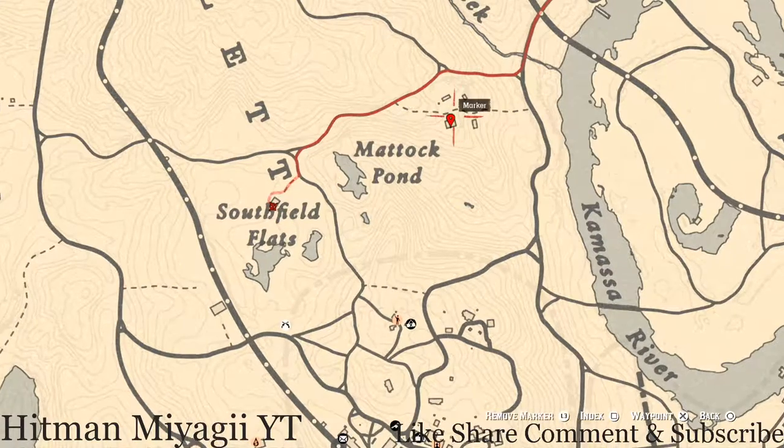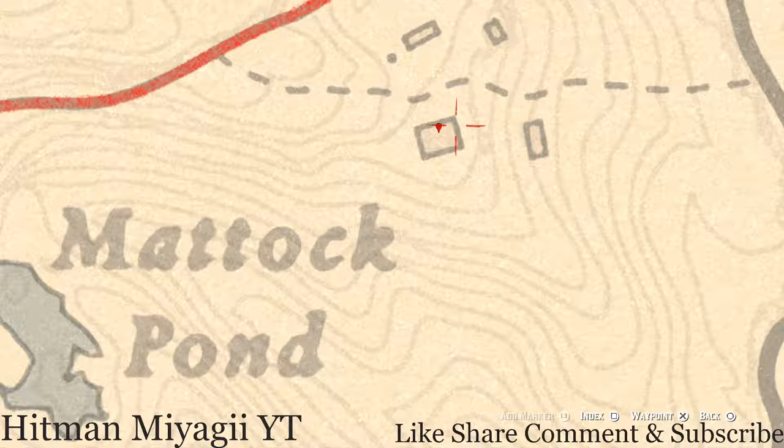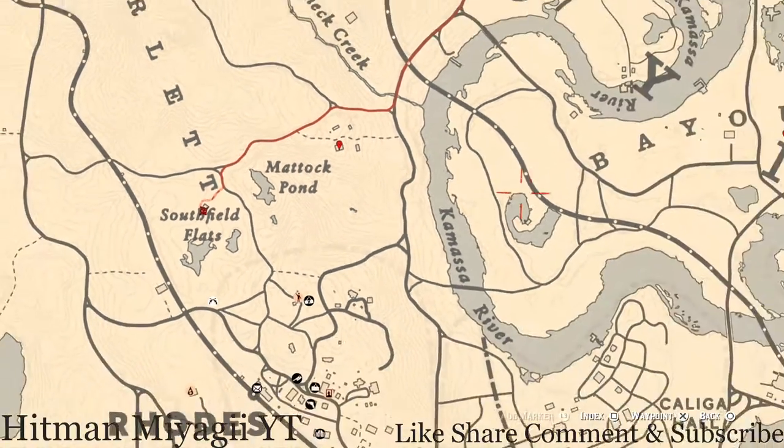Our last marker is a family heirloom inside this house — in a chest inside the bedroom, you will get a New Guinea Rosewood hairbrush. That's pretty much it for all the extras today.